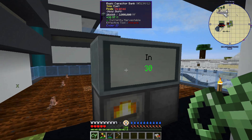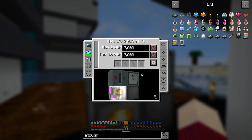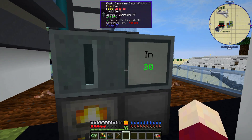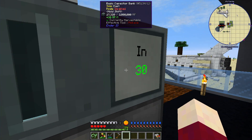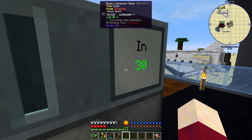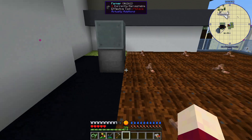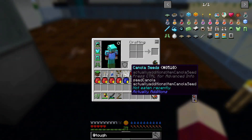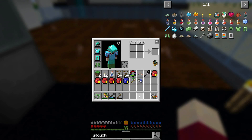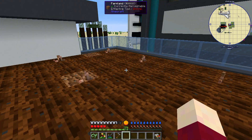Let's take a look at what's going on here. This coal generator from Actually Additions is making 30 RF/tick — we can do better. We're trying to get a better power supply, and that's part of the reason I want to get canola going. Hopefully by the end of the episode we'll figure out what is going on with Tough as Nails so we can get our crops to grow.